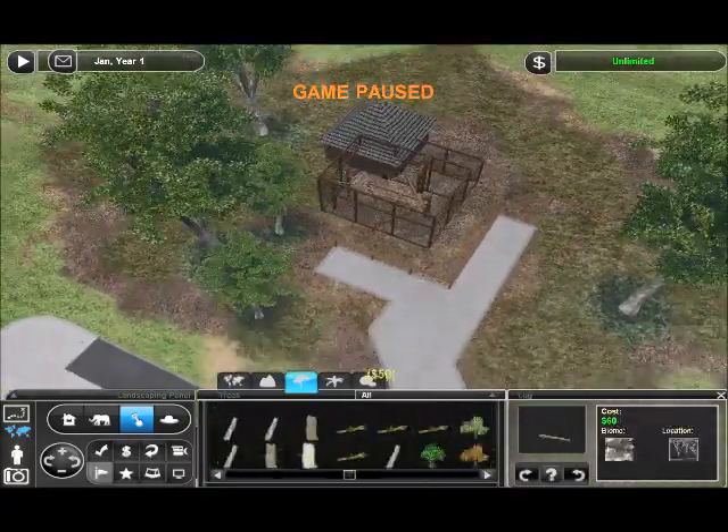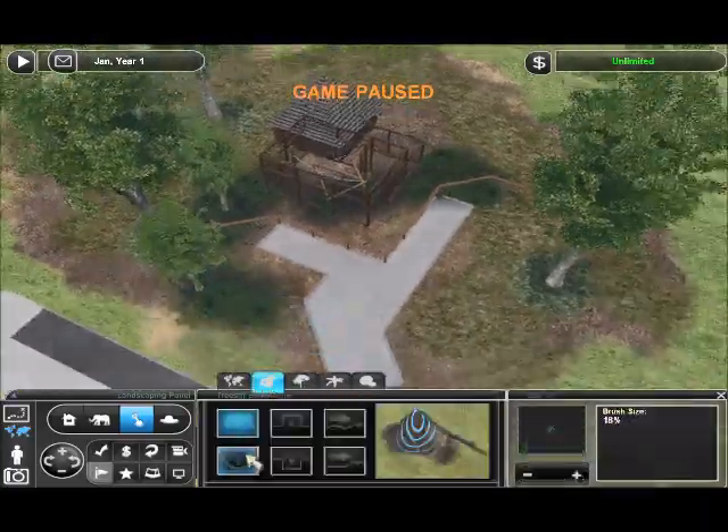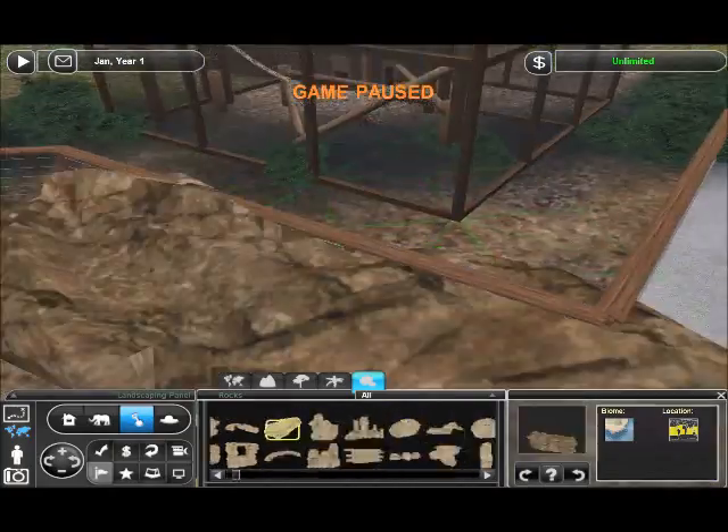So I figured if I just make a bunch of random exhibits and if I can detail the small exhibit things, then eventually I'll be able to detail a whole zoo. It's a process.